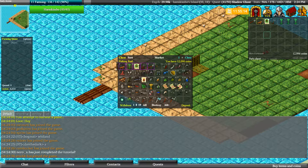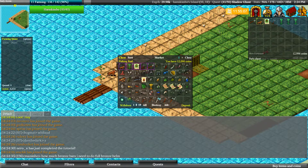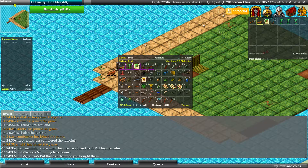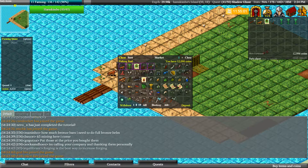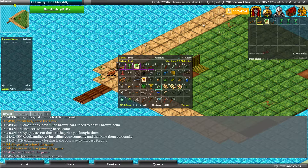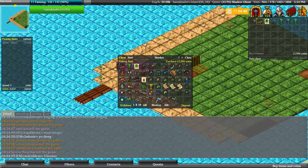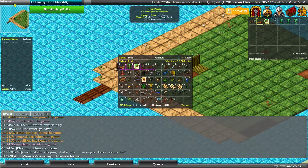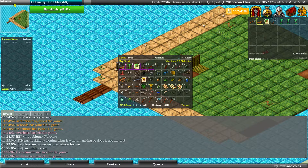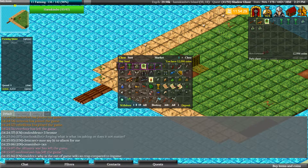Higher level players who started farming just do both — they click on the crops to start them growing and then go dig sand. These hay crops take four minutes, but at level 28 you can grow banana trees which take 15 minutes, so that's a lot of time you can spend doing other things. Let's plant some more crops and then dig some sand to make some bottles.